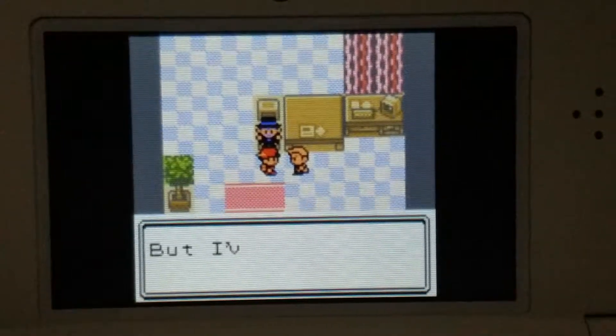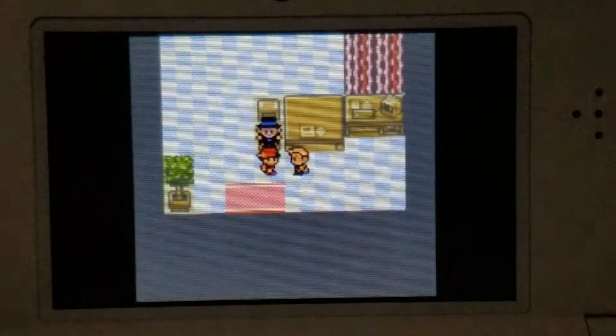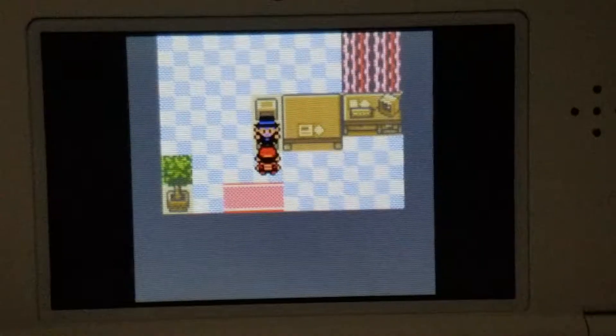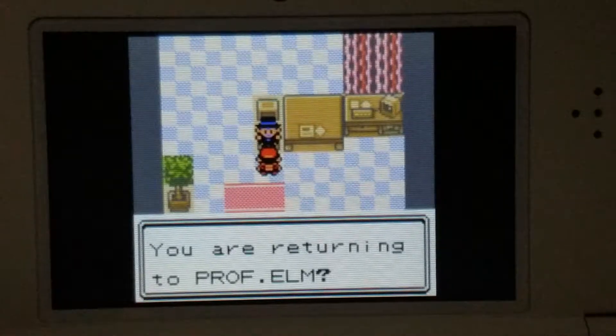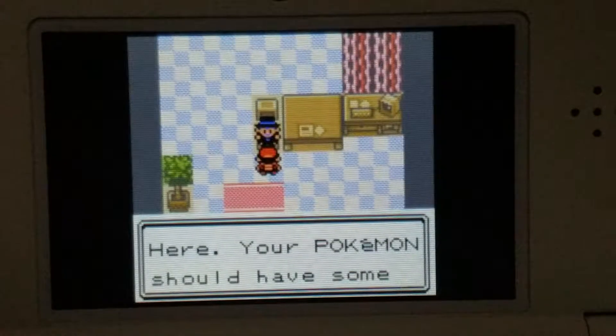After you get this, you can't actually go forward to Violet City because there are trainers blocking the way — like two trainers fighting. He's going to talk to you and pretty much you're going to get Mr. Pokemon's phone number.